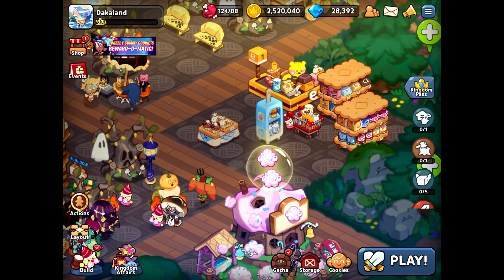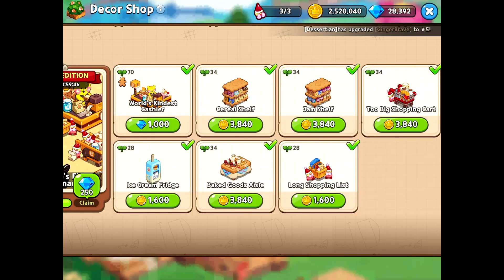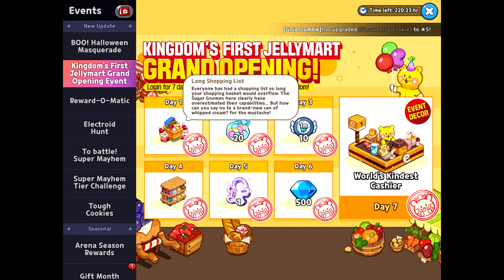Next up, how to get some free crystals. In the decors you've got this special edition set. Now if you look at it, this is going to cost 1000 crystals — this world's kindest cashier. However, in the event you're actually getting it for free, as well as two of the other ones in the set.